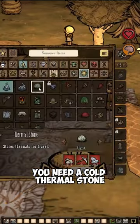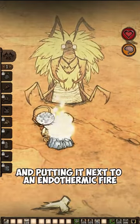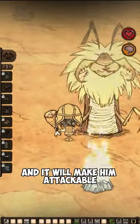To start the fight, you need a cold thermal stone. You can achieve this by crafting a thermal stone and putting it next to an endothermic fire to cool it down before the fight. Feed Antlion the cold thermal stone and he will freeze, making him attackable.